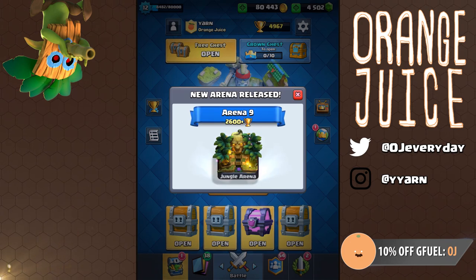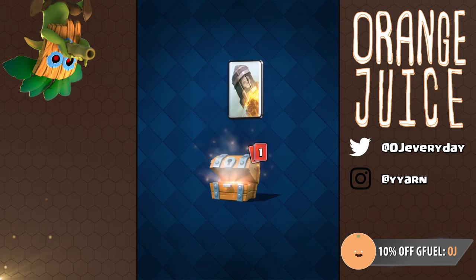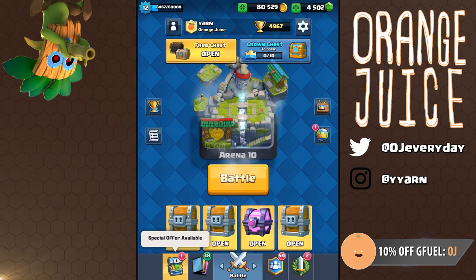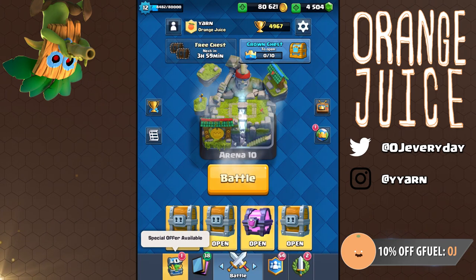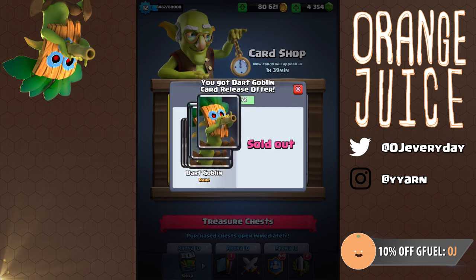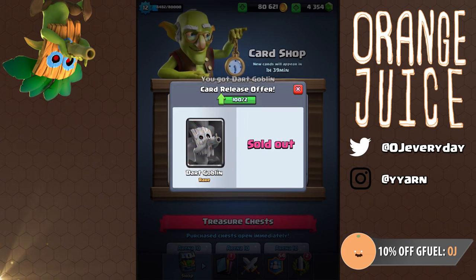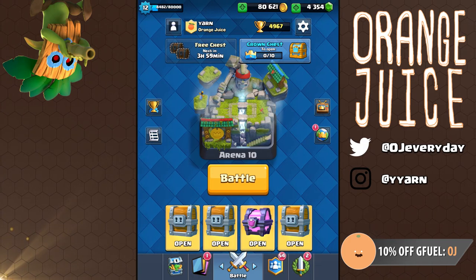The dart goblin offers a unique function but is easily countered by the log and many other cards for a positive trade. He could potentially pave the way for log bait decks. I saved three giant chests, a magical challenge chest, and a tournament chest, and I bought the pack in the shop. It's important to note that if you open a really large chest and you haven't unlocked the card yet, the chest will only contain a maximum of one dart goblin.